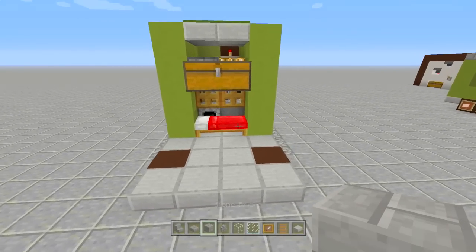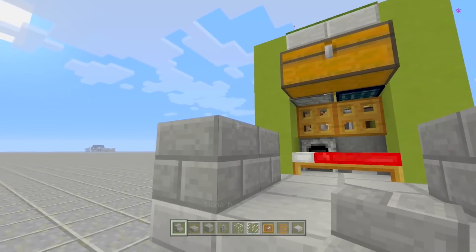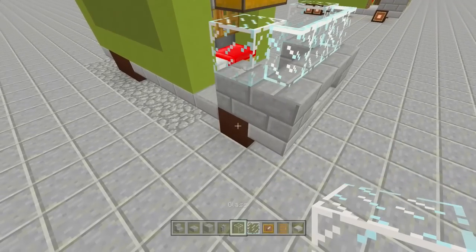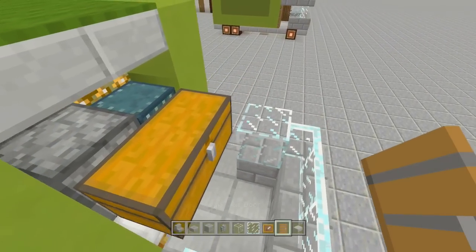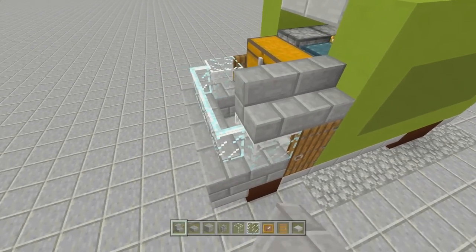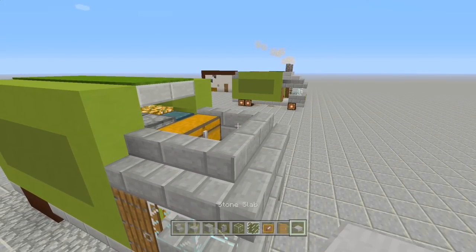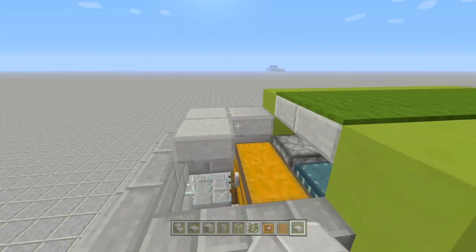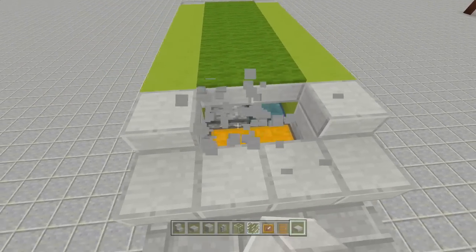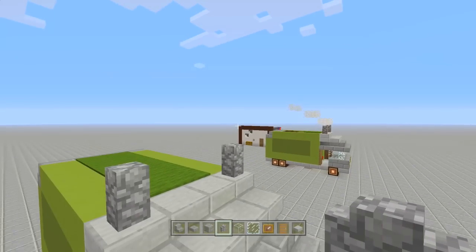Starting on the cab: take out stone bricks and place two coming out from where the wheel is, two on each side. Take stone brick stairs and place two upside down off the front. Place four glass panes along the front and two on the sides. Place spruce doors on each side. Add stone brick stairs going around the entire top portion of the glass all the way around until you reach the top of the door. Take stone slabs and place them along these portions of the truck, coming up one more on each side with upside down stone brick stairs. Add cobblestone walls here and here.